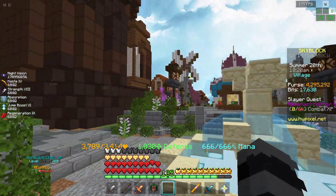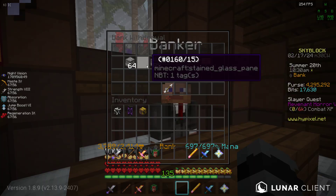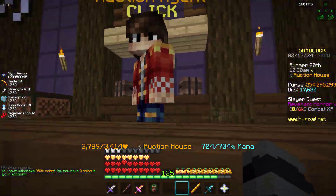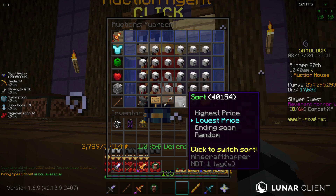We can finally use the Warden Helmet! Let's go to the bank, get all my money, and find the Warden Helmet. Warden Helmet — bam, lowest price.